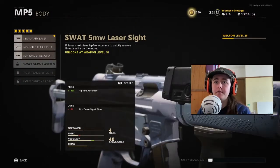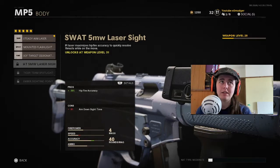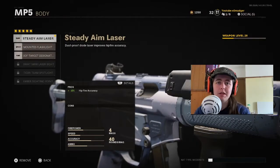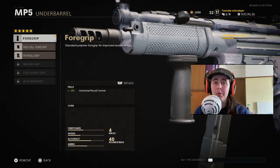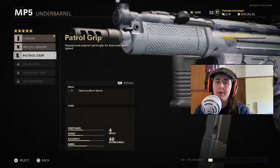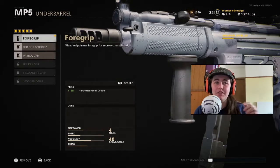None of these really seem to be doing anything worth it. The 9.5 Extended gives you increased bullet velocity and effective damage range, but it's not really worth it — it takes so much off your aim walking movement speed and sprinting movement. You want the MP5 to be as snappy as possible. For the body, I actually run the Steady Aim Laser. There is the 5 Milliwatt Laser which increases hip accuracy even more, but it reduces your aim down sight speed, so I'd rather not lose too much ADS speed. For the under barrel, I run the first one you unlock, the Foregrip — it gives you better recoil control and quicker movement and melee.